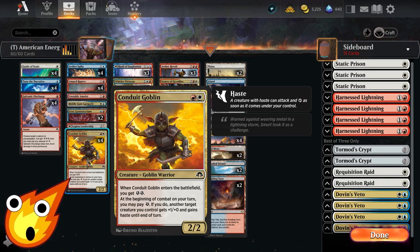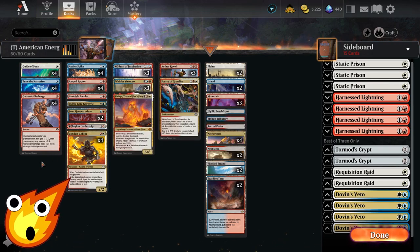The other two-drop is Conduit Goblin, a 2/2 goblin warrior that enters with two energy. At the beginning of combat on your turn, you can pay one energy to give another target creature you control +1/+0 and haste. Ideally you want to haste something that closes out the game faster or accelerates your game plan and puts a clock on your opponent.